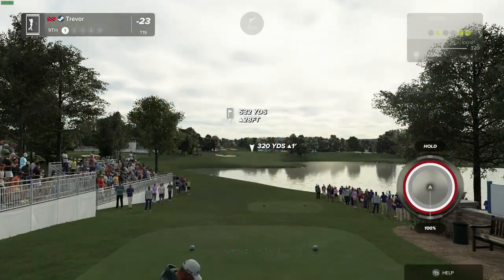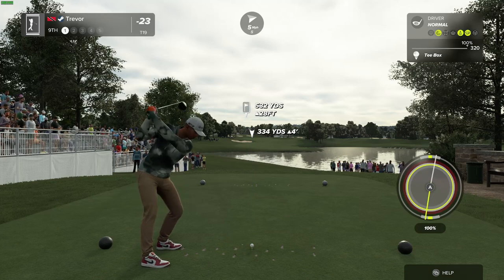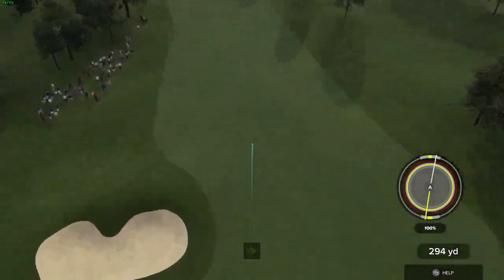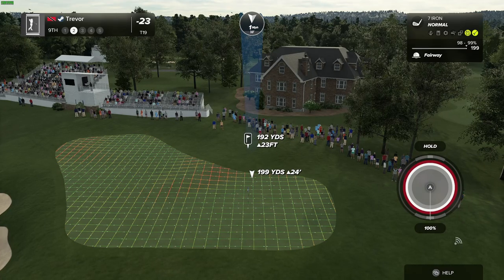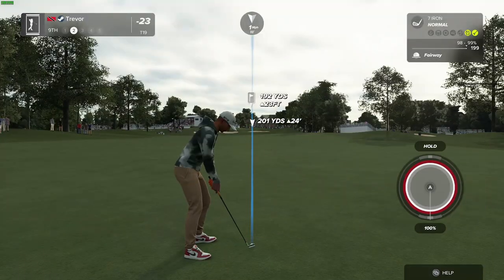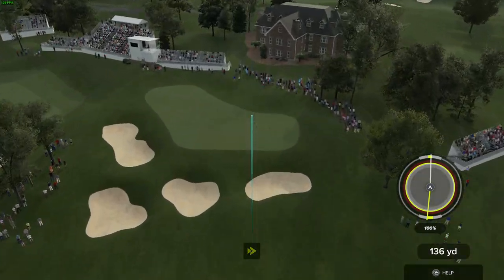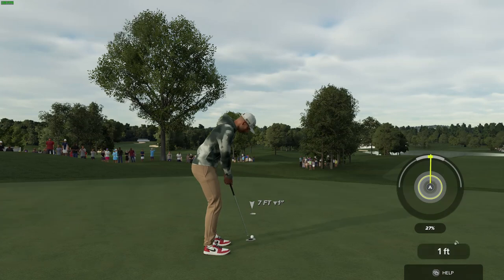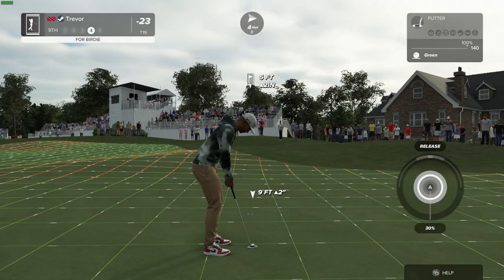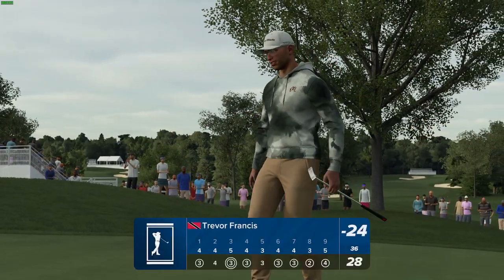Here we go. Par five ahead of you. Let's see what happens. Looks like this tee shot's coming in for a safe landing. This approach is into an elevated green. Looking nice. And there we go. Nice little approach shot. Ouch, straight by the hole. This putt's about five feet. Shaping up out here. That's birdie number six on the day.